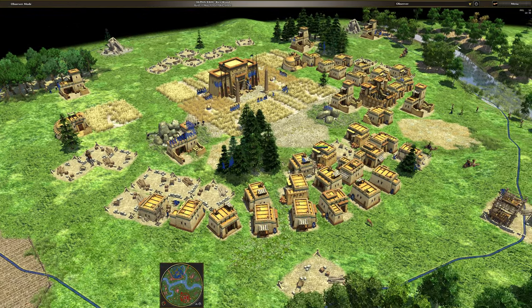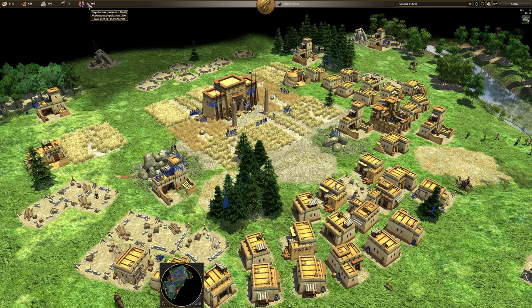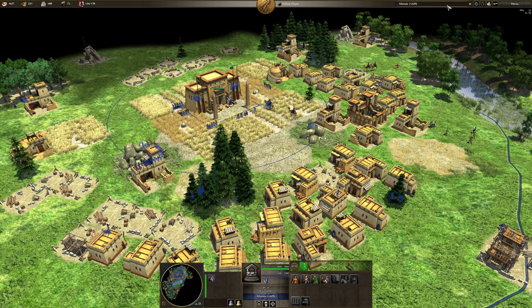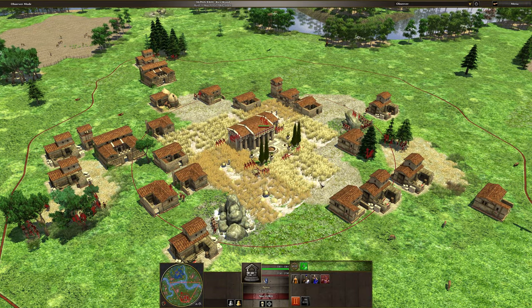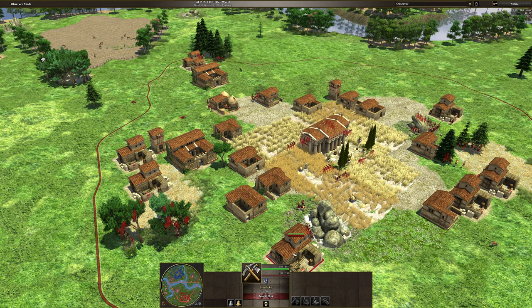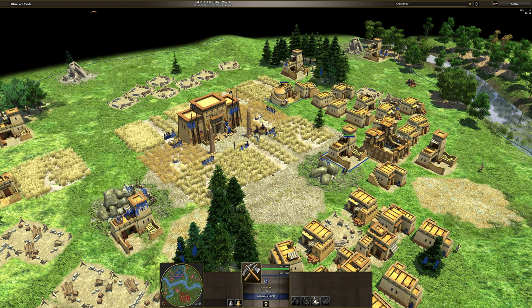Look at this though — how is the population going now? Ptolemies start to pull away now. Phase two — not yet phase two for Naz. All four upgrades. Whereas I'm looking at the next level of upgrades.